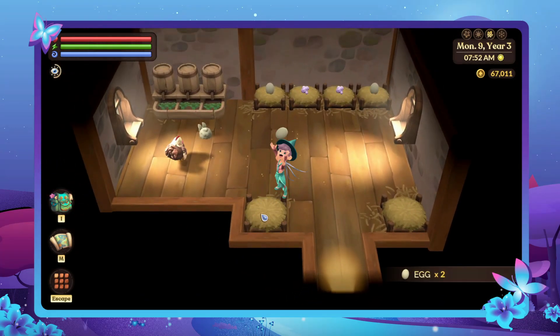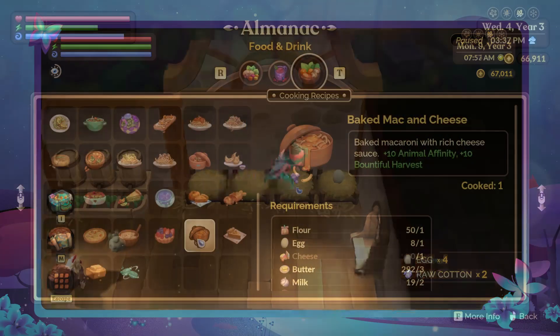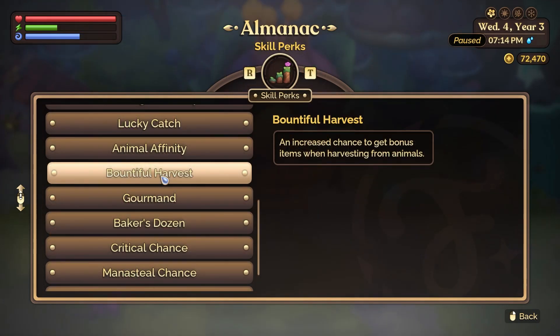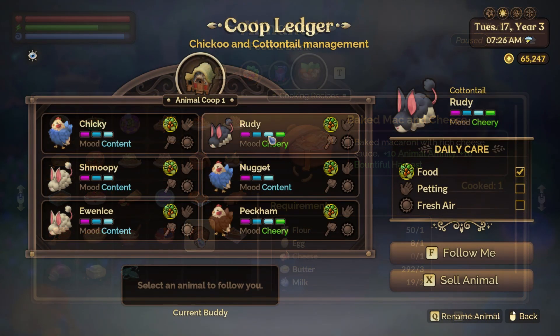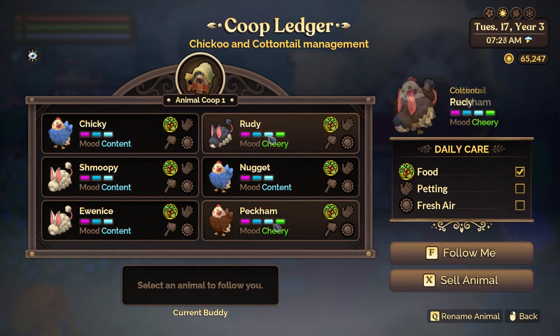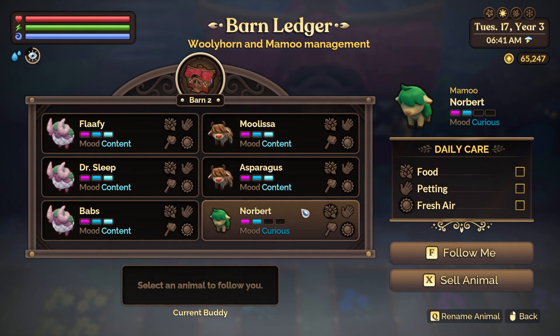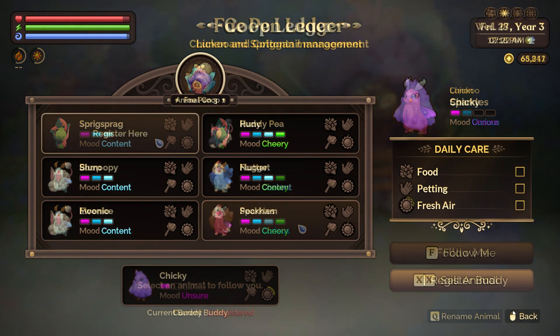One tip before we go: there are other ways to increase material yields, such as with different stat food. You'll look for any food that says it can increase bountiful harvest, which gives an increased chance to get bonus items when harvesting from animals. The best food for this is baked mac and cheese, which gives plus 10, but there are other foods you can use as well. Let me know in the comments below if you've gotten yourself a colored animal, or which one you're working towards for your farm — I know I'm trying to get a bunch of teal animals myself. Thanks for sticking around and watching my animal care and breeding guide for Fey Farm. If you enjoyed, please hit the like button below, and if you're brand new, consider subscribing, and I'll see you in Azoria.